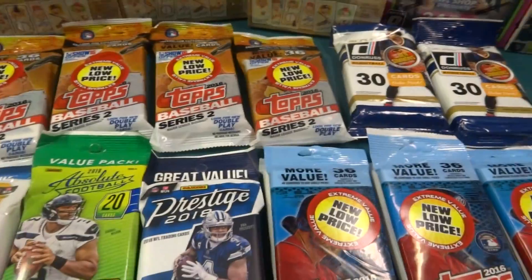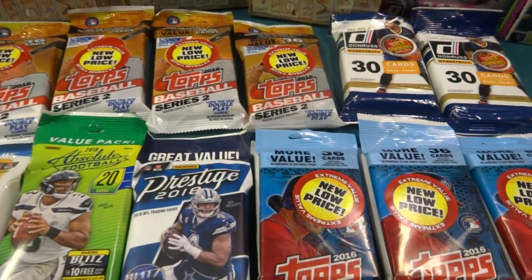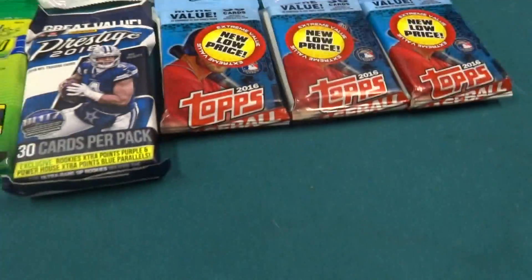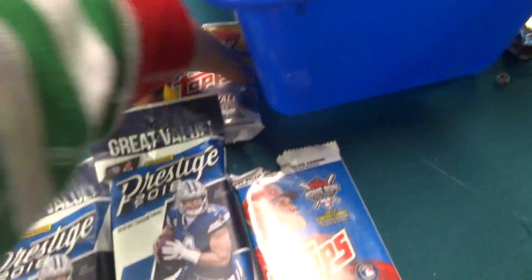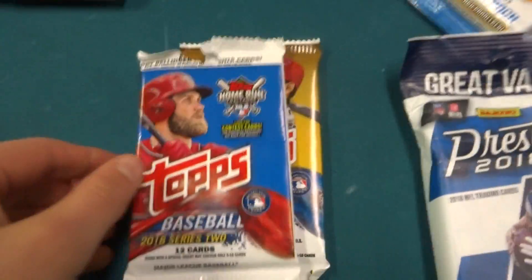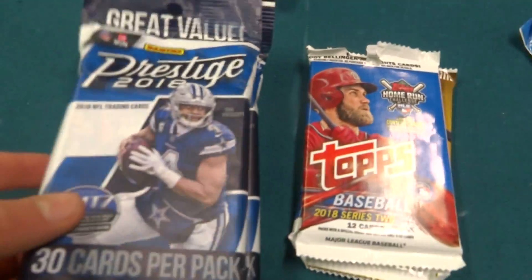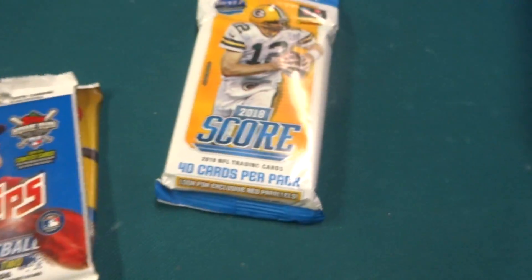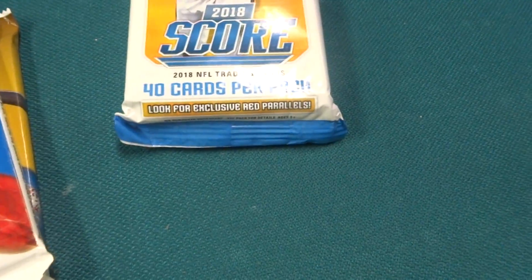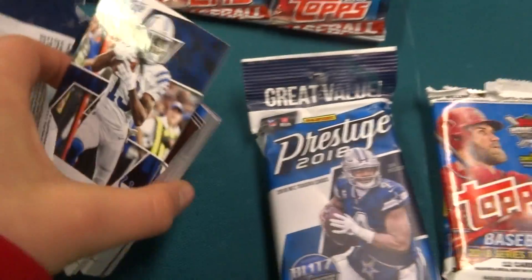That's all I got for you there. I think it's kind of cool to have both. I got three and four, and I like it. And then we got 2018 Topps Update Baseball, 2018 Topps Series 2 Baseball, two value packs of Prestige Football, and one value pack of Score. I don't have my tripod with me, so I can't really show you, but there's one card I want to show you from here.